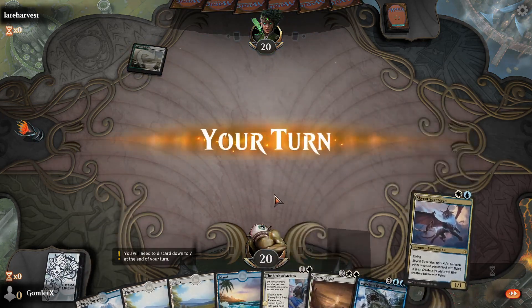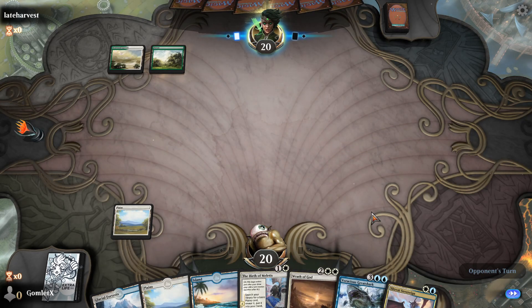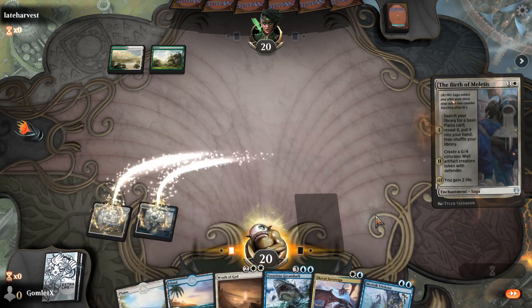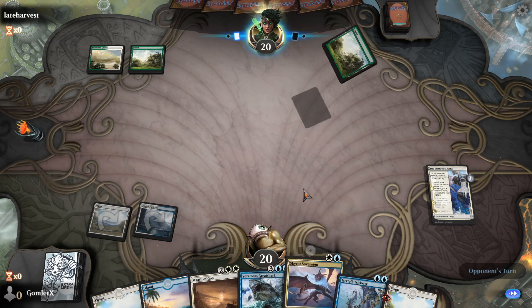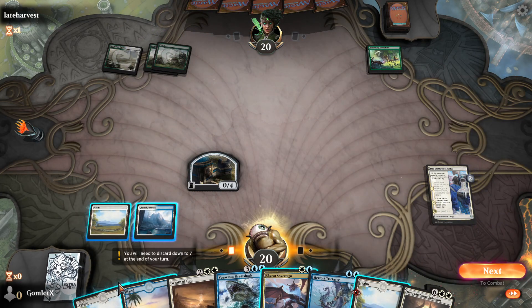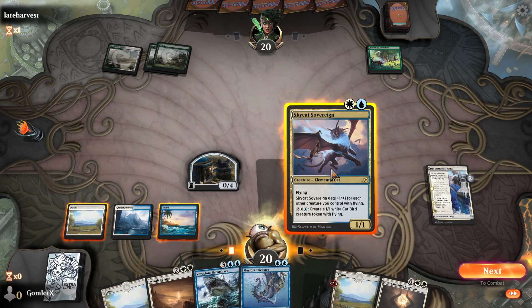This hand is quite good I think. Birth of Miletus will help us survive if our opponent is on a very aggressive early game plan, and then obviously Wrath of God — we're going to try to two or three for one our opponent with that later on. I could just play Sky Cat Sovereign and start making cats, but I could even play that turn three, so I'll play Birth of Miletus first. Opponent plays a Branching Evolution, so still no creature. I could just drop Sky Cat Sovereign then and try to start making flyers and get in that way.